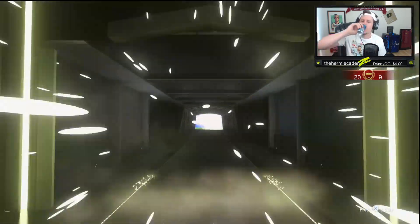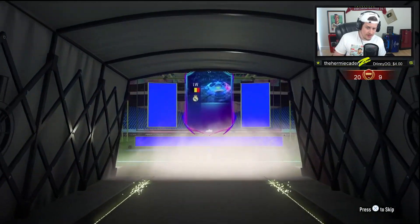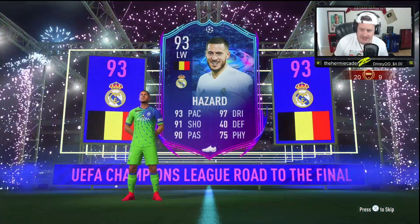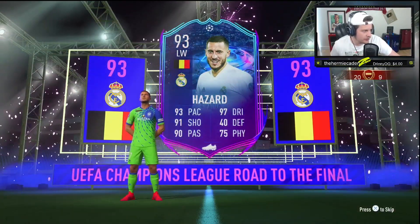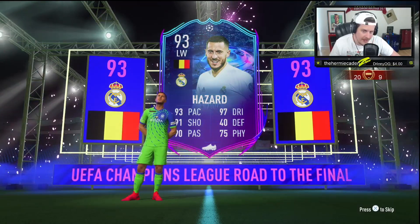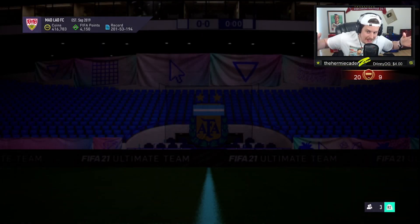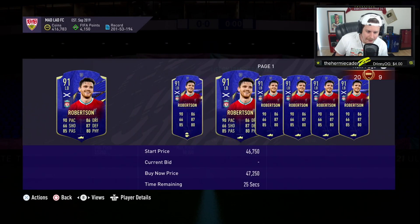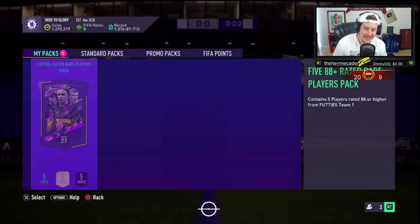88x5 pack number one — is that a UC, wait, what is that? Is that a Hazard? That's a 93 Hazard. I don't know what that goes for. I suppose that's decent fodder. Is that a thumbs up for the first player? Someone said that's a yellow card. How much is the Road to the Final 93 Eden Hazard? That card alone is 50k. Let's see — maybe another 93, maybe a 92, maybe a Conte. Okay, I'm not gonna complain. Hazard is 50k, Rabo looks like he's about 30k — so we're chilling about 80k right there. That's about 30k more. We made our money back.